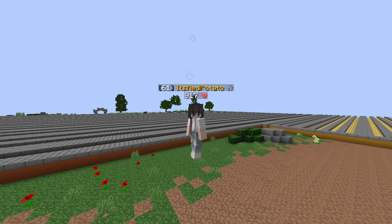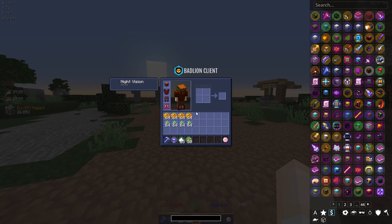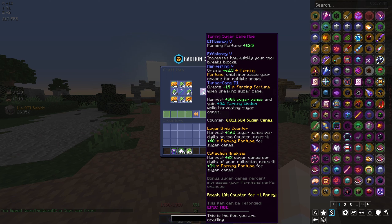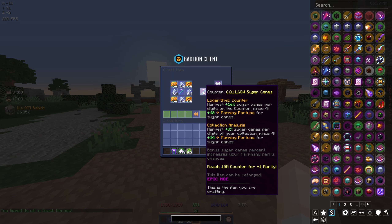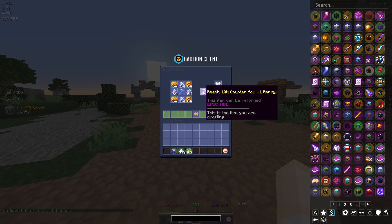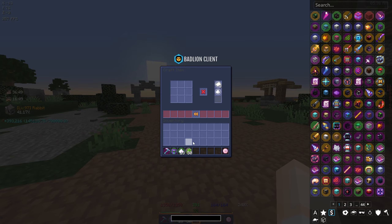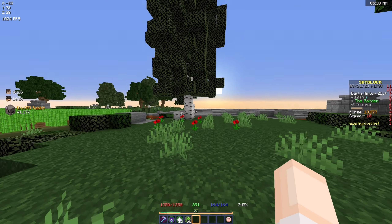The farm contest just ended and we now have enough materials and tickets to finally upgrade our sugarcane hoe. And there it is - epic sugarcane hoe! We're also about 3.2 million away from upgrading it to the legendary one, so at 10 million counter. Let's go ahead and craft it. I'm gonna be farming a lot of sugarcane.